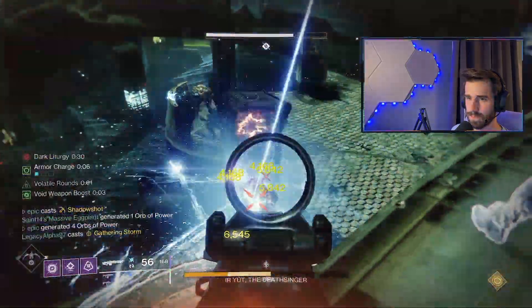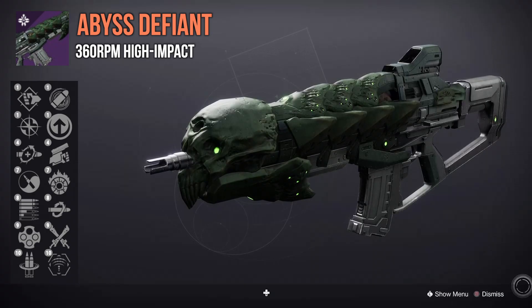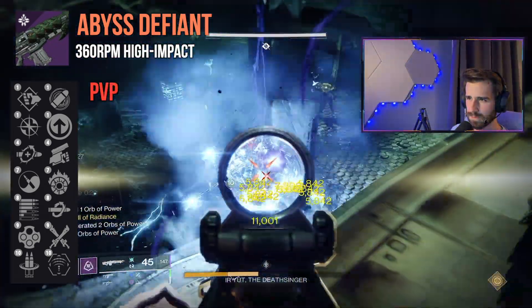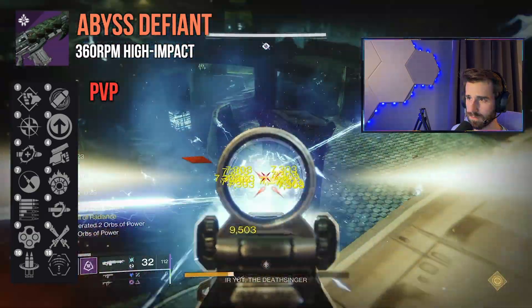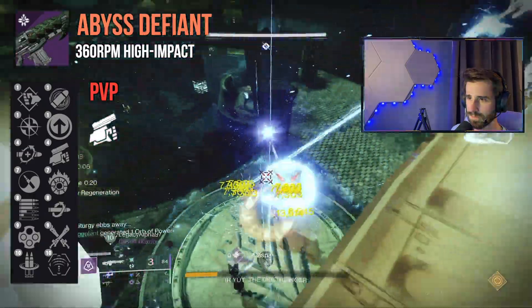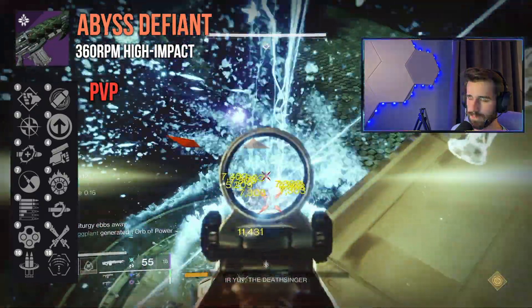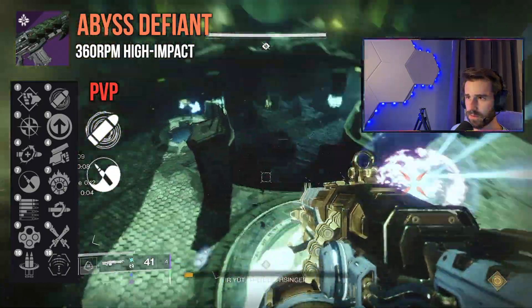Next raid weapon is Abyss Defiant, a high-impact solar auto rifle, and this thing comes packed with all kinds of great traits. First combo is Pugilist and Swashbuckler — a natural melee regen slash damage combo, as natural as Demo and Adrenaline Junkie. Swashbuckler can be pretty great, especially for Hunters who have ranged melees on Solar. Get a throwing knife kill and deal 35% more damage for a few seconds — yeah, that's a pretty sweet deal. I also think Zen Moment and Eye of the Storm for overall consistency and accuracy will be excellent, making for a great dueling roll.